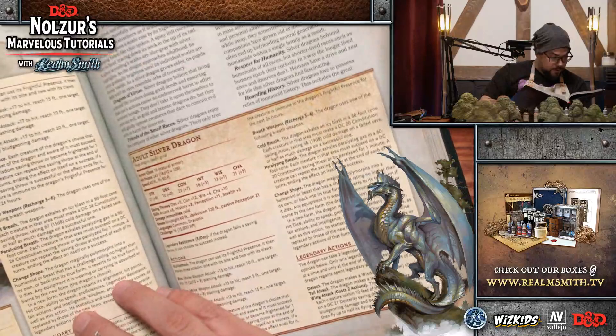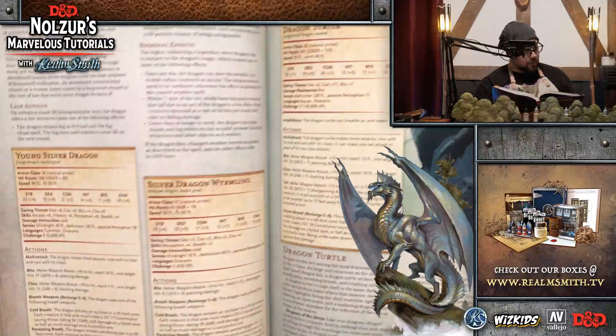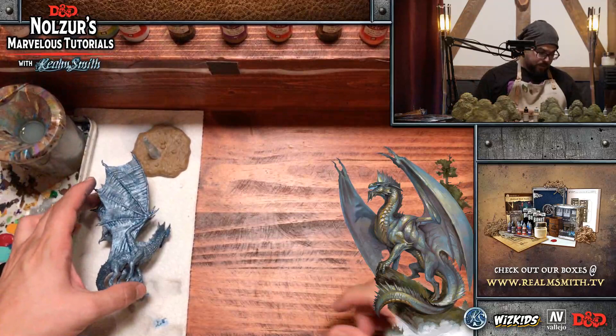An Ancient Silver Dragon is CR 23 — pretty intense. And here is the young gold dragon, which we'll also be doing in March. A young silver dragon has an armor class and 168 hit points. Very, very cool.